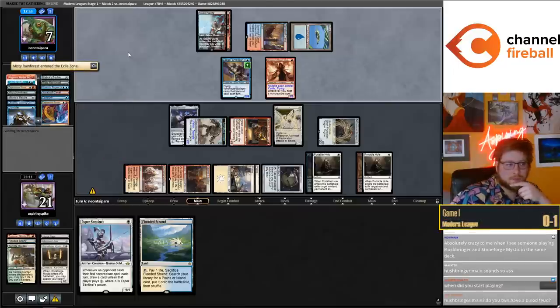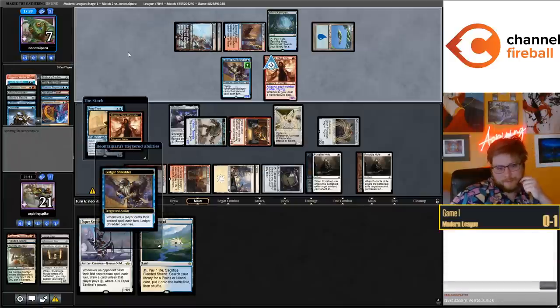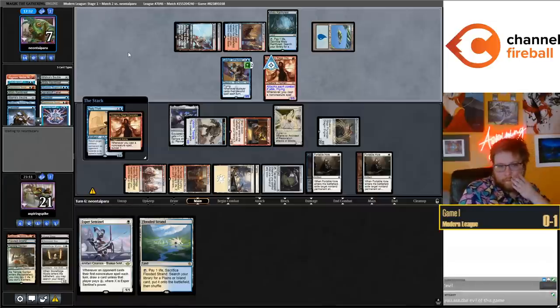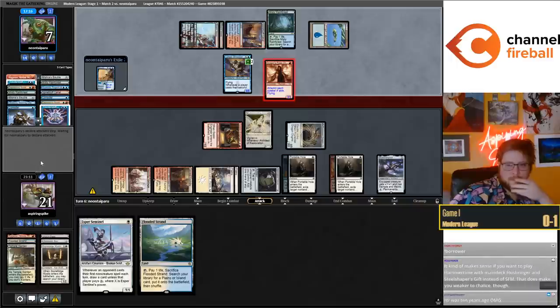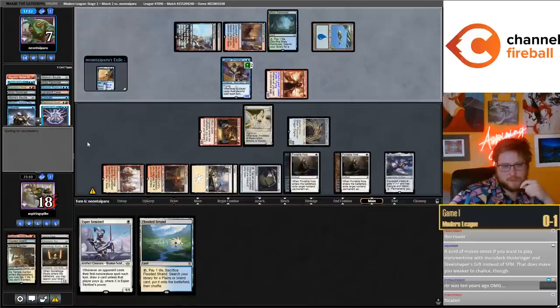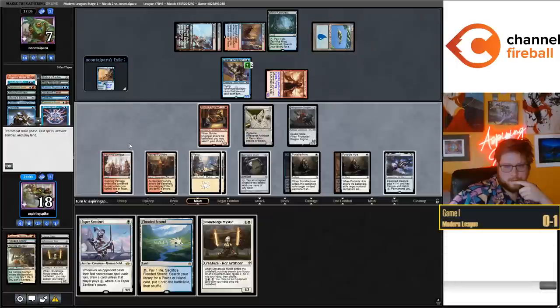Main deck Borrower - they're never cutting that card. They're still super behind though - they have to attack with this Channeler. I can move the Shadowspear over to the Dragon Engine - they remove it, they have to fetch-shock which is not great. Architects puts the token into play, not attacking. I'll definitely be playing Esper Sentinel before anything else so that if they're going to interact using Misty Rainforest for Steam Vents, it'll come at the cost of a card.